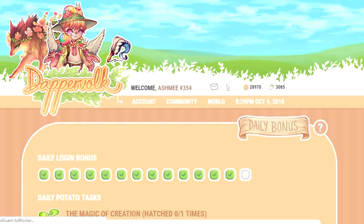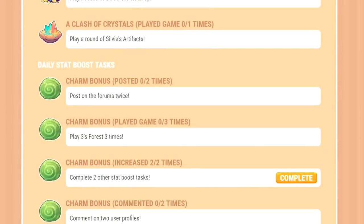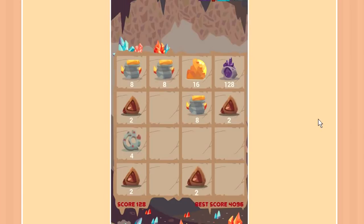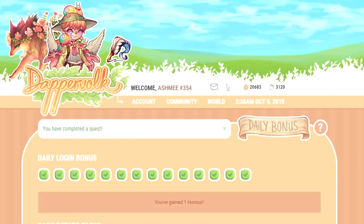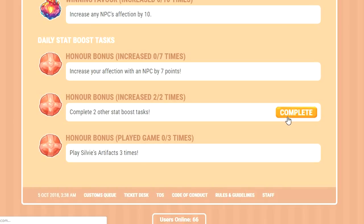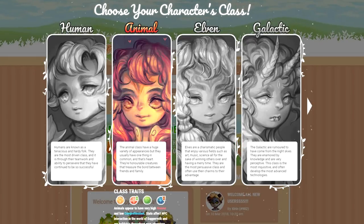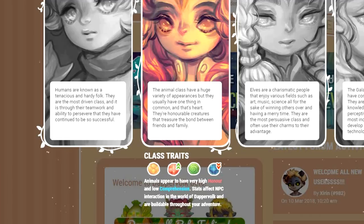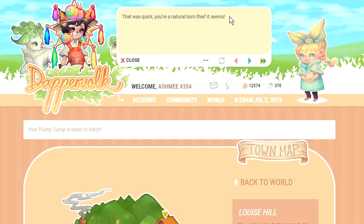Daily tasks function like your usual pet site dailies. Every day, you pick the stat you want to train until next reset, and the page generates a set of things to do across the site — like play minigames and interact with your pets, NPCs, and even other users. Once you complete one, you can be rewarded with 0, 1, or 2 base stat points. The variance comes from stat affinities determined by your class. As an Animal, I have an affinity for honor and a weakness for comprehension — so grinding honor sometimes gave a bonus point, while grinding comprehension could yield nothing.